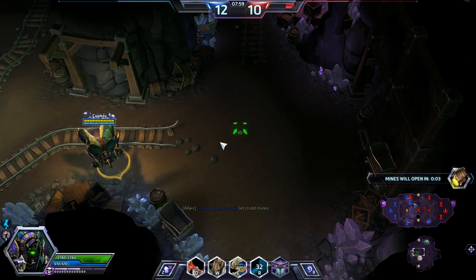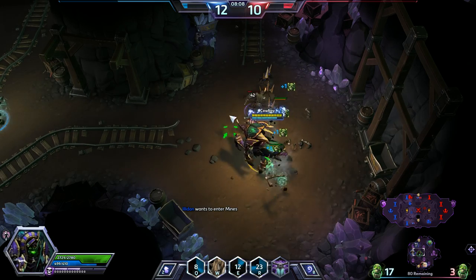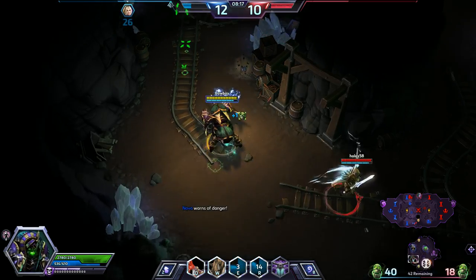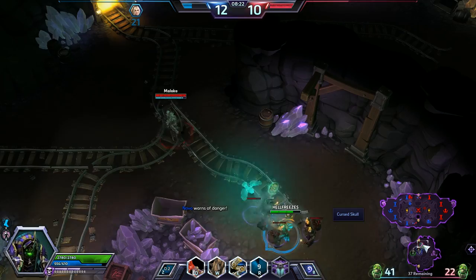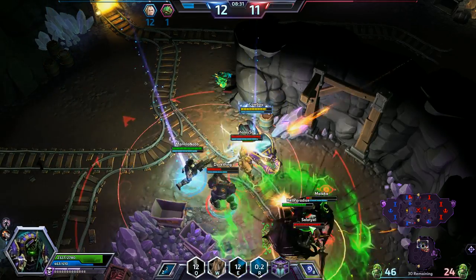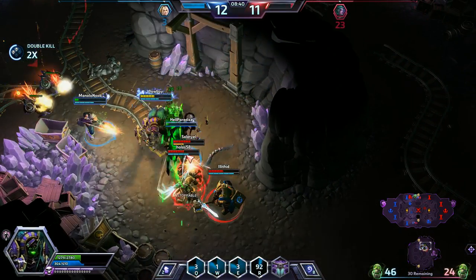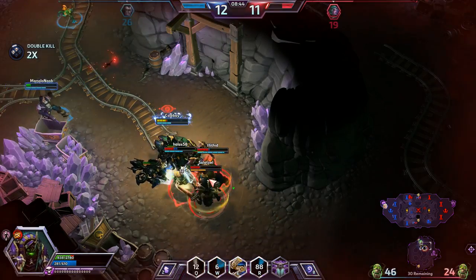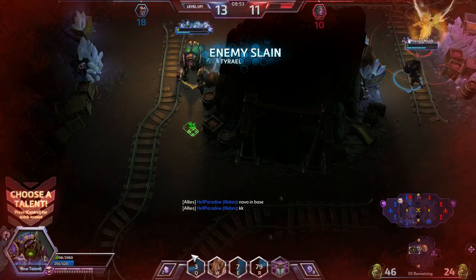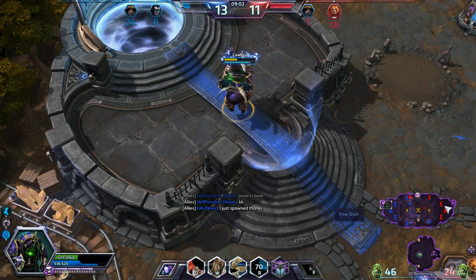Going to get the big camps right as they spawn up. For this tier, Chitinous Plating pretty much hands down — increasing our shield by 40% is huge, that's going to really help us out. Out of the other choices, Burning Rage — you don't need it. I feel like Burning Rage is always just the silly talent on tanks. Spell Shield is not really worth it either — we're better off just focusing on the extra strength of our shield, which you can see is pretty significant.